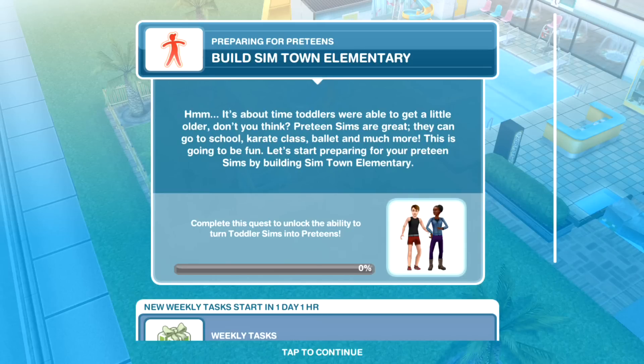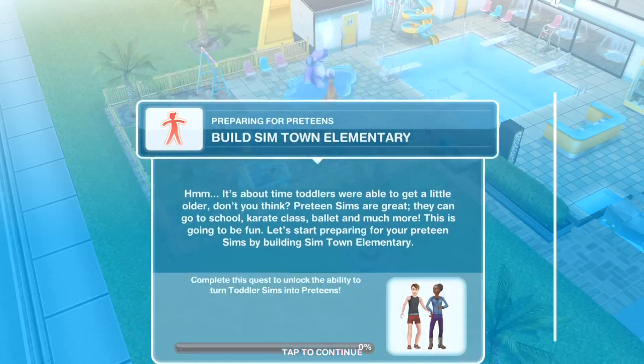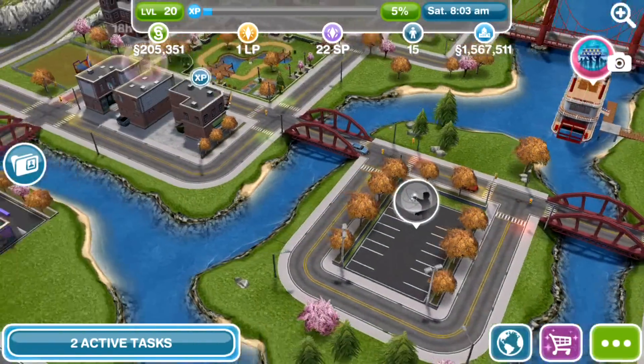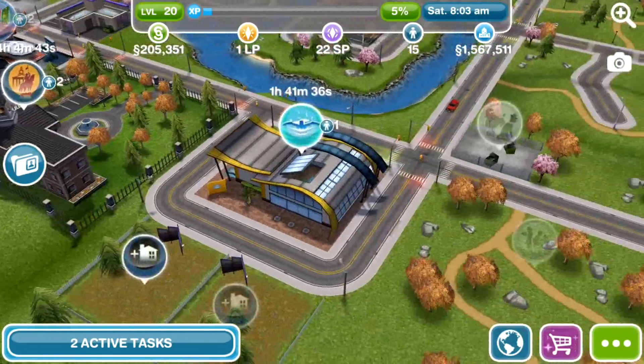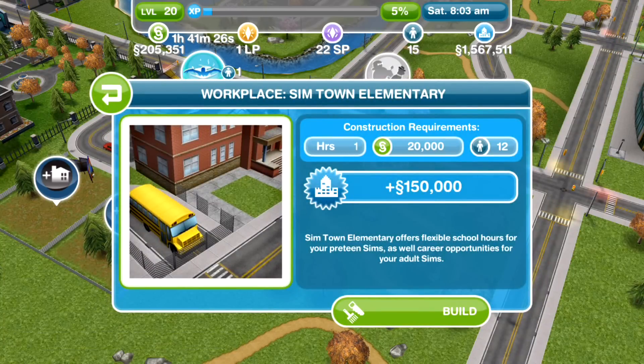The first task you need to complete is to build Simtown Elementary. It's about time toddlers were able to get a little older, don't you think? Preteen Sims are great — they can go to school, karate class, ballet, and much more. To build Simtown Elementary you need to head out onto the town map. Depending upon how many builds you've already done, that will change the cost and the time it takes.